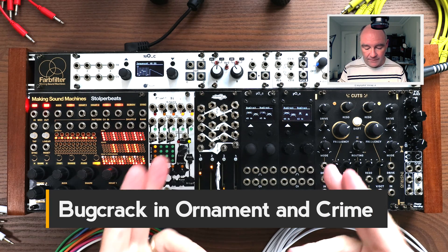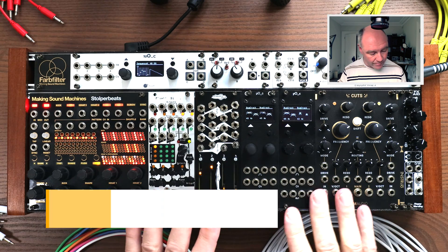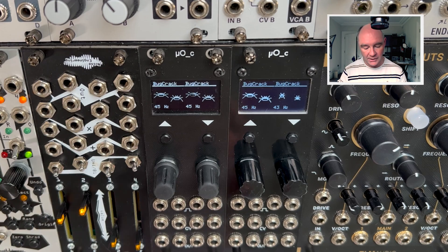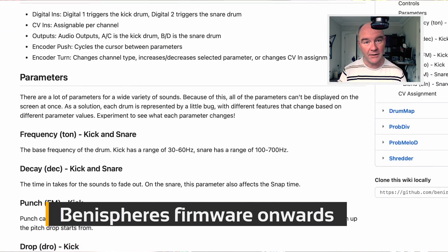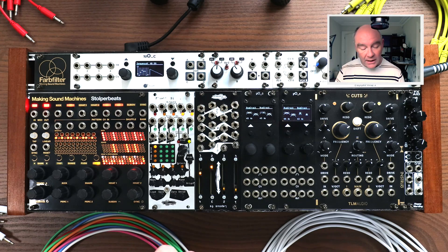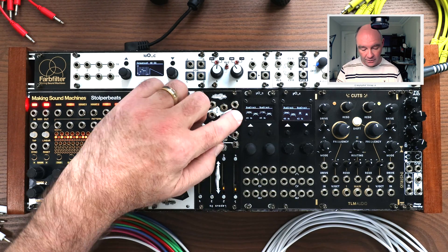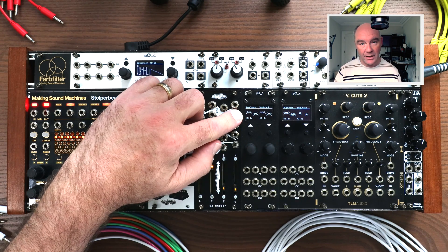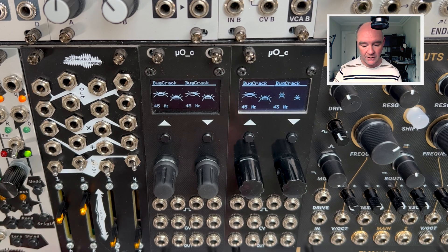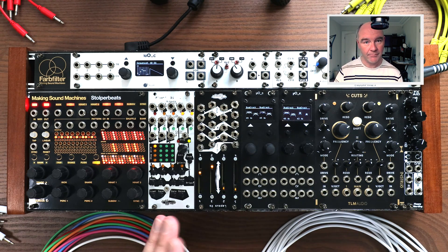There's actually a very capable drum voice in your Ornament and Crime module. Bug Crack gives you two drum voices per hemisphere, which you can modulate and change to make everything from booming kicks to crunchy snares and very clean hats. One of the nice things about Bug Crack is it's very modulatable, fun to play, and the animations on the screen are great to watch. In today's video, I'm going to go through how it works, play around with different tricks to modulate it, and build fun drum grooves using Ornament and Crime.